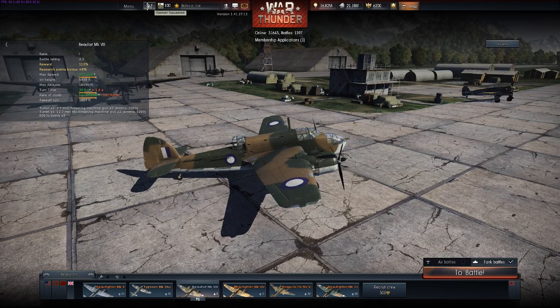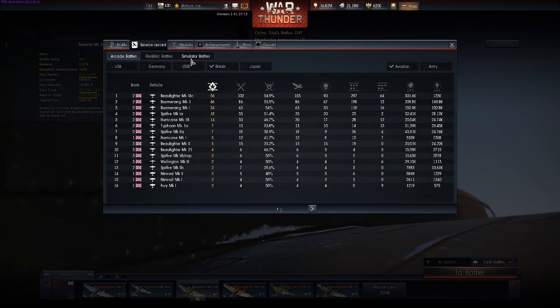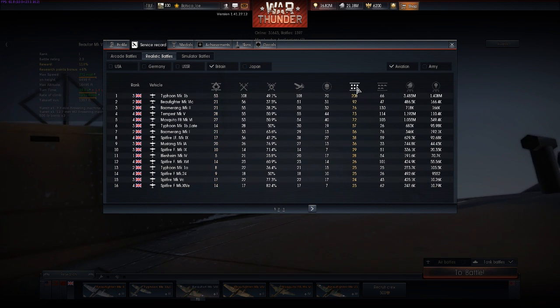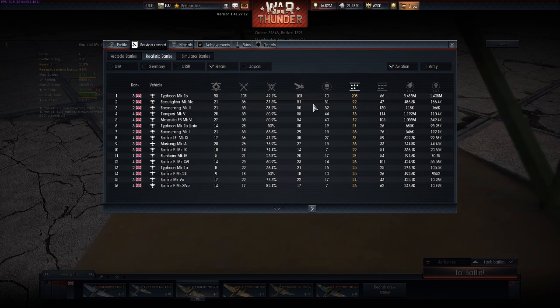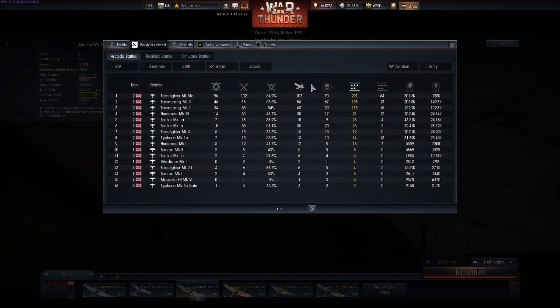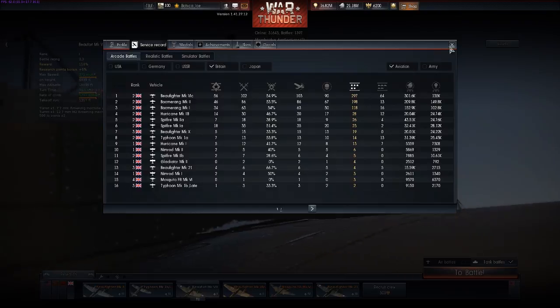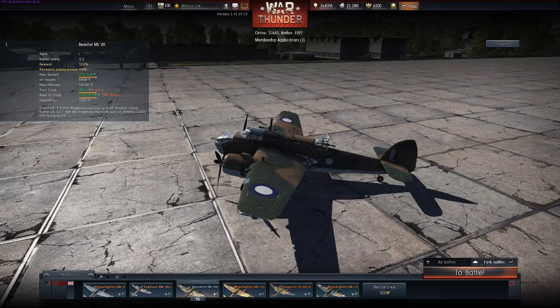I have a confession to make: when I first started playing War Thunder I kind of abused the living crap out of that plane because it had a really sketchy flight model for a twin engine fighter, plus it had the damage model of a Sherman tank. When I first started playing realistic: 92 kills, 31 deaths. And then in arcade: 300 kills, 90 deaths. So I've had my fair share in the Mark 6C.